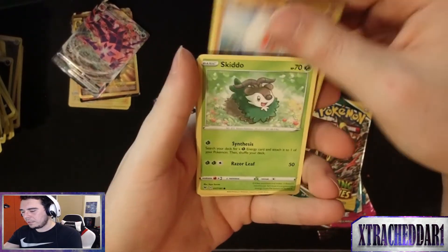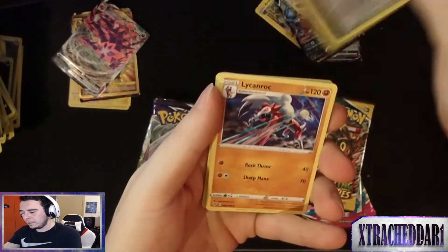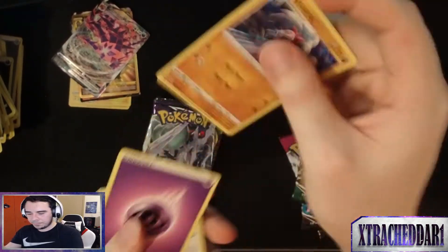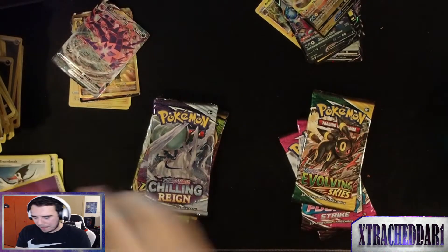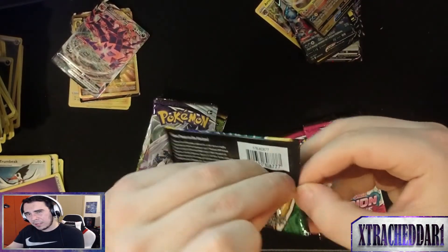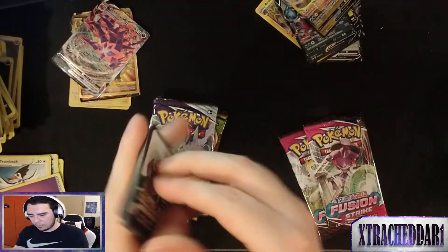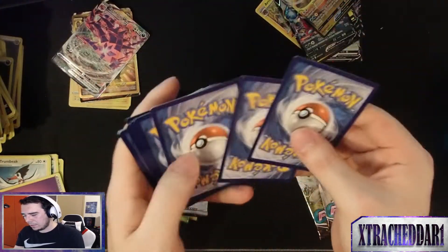Drumbeak, hold these up a bit more — Cargo, Chadtot, Clawitzer... bad pack bro. Evolving Skies — I don't know how I feel about these Fusion Strike packs. We'll see how it goes.